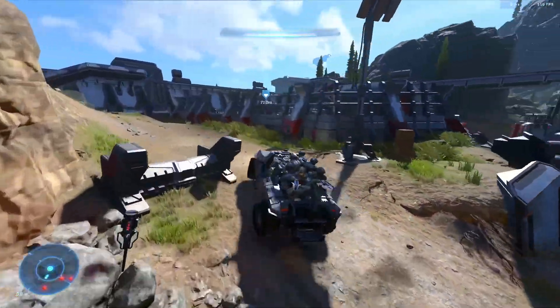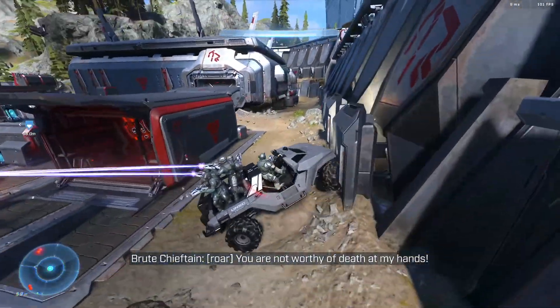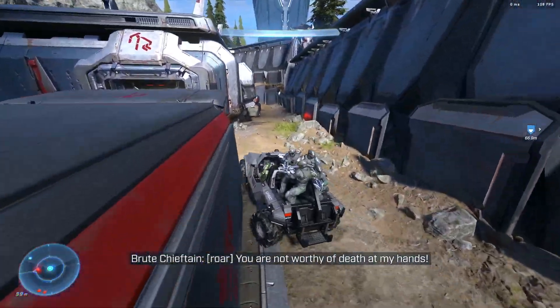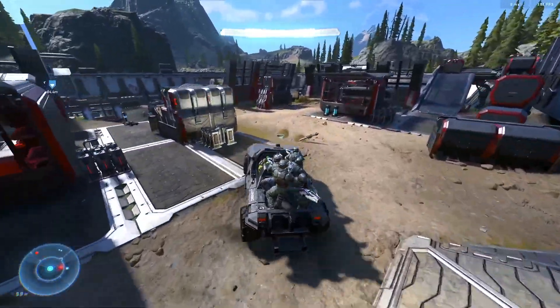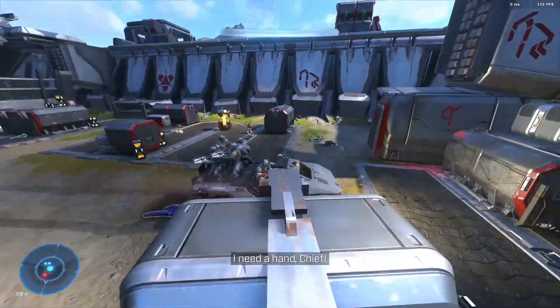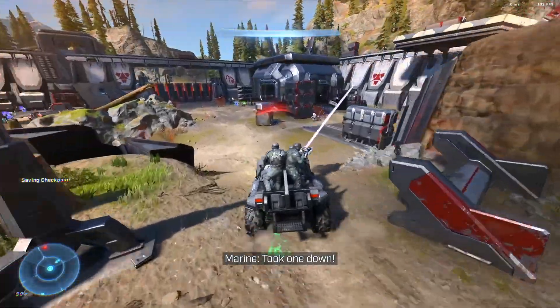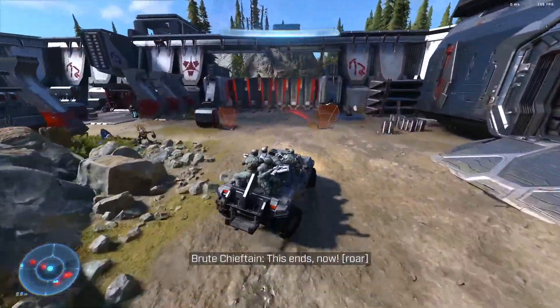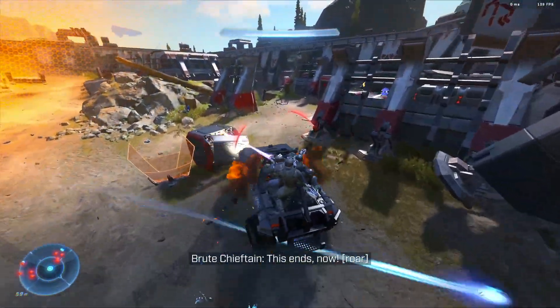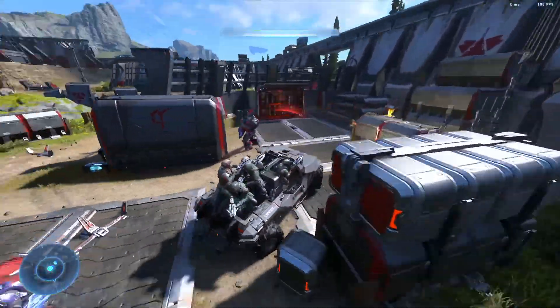When you do run low on ammo, you have to find a hard light ammo refill station. There are plenty throughout the campaign, but you can't simply run over a standard version of a sentinel beam to replenish the ammo. That goes for all these weapons on this list — in order to replenish the ammo, you either have to go to the FOB to recall a new version of that weapon, or go to a kinetic, shock, plasma, or hard light ammo refill station.